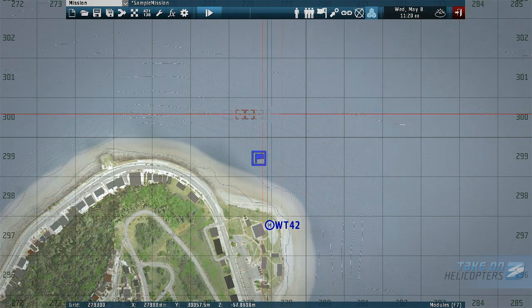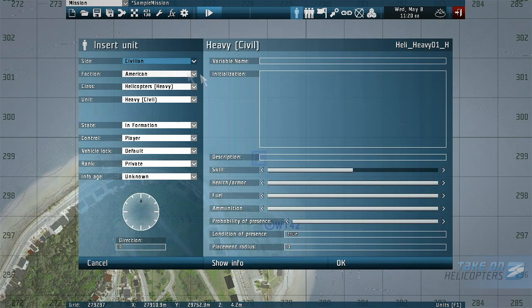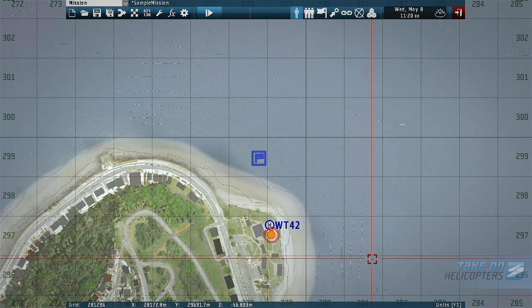Next, we'll create our player. Select the units icon and double click near the heliport to open the insert unit interface. We choose our player by setting side to civilian, faction to story, class to people, and unit to Tom Larkin, helicopter pilot. In the variable name field, enter hsim_player. This will assign an identity to the unit, which while useful for a number of things, isn't essential to learn about right now. Click OK to place.